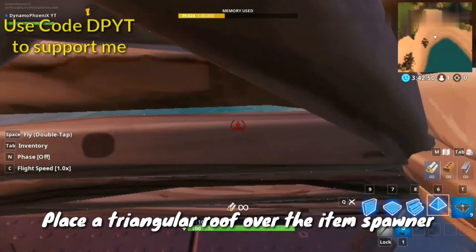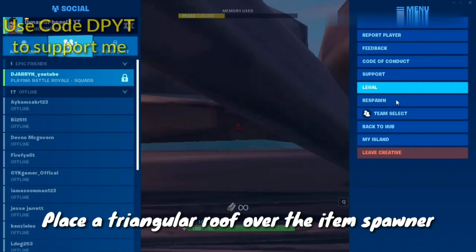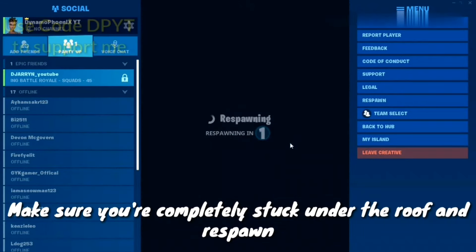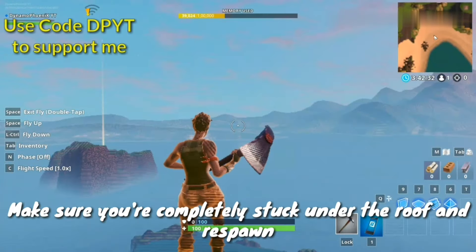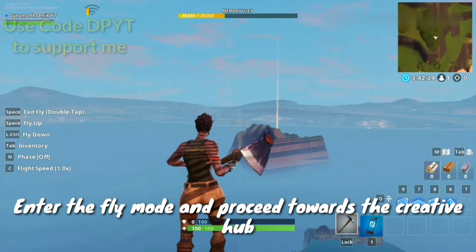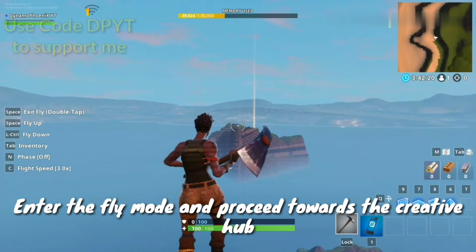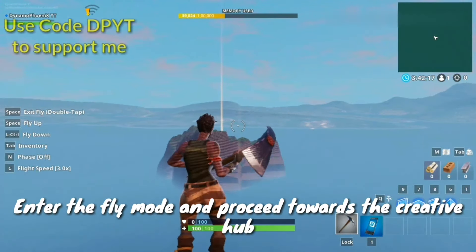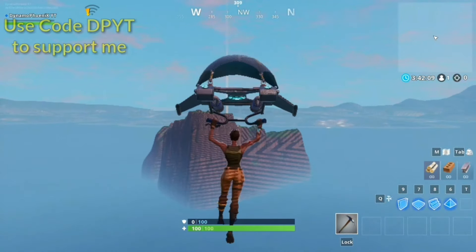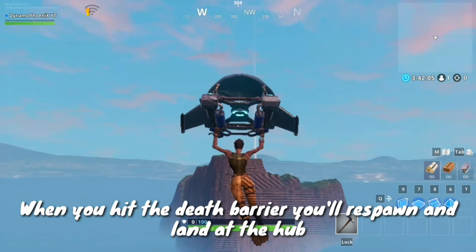After getting to the center of the item spawner, build a triangular roof above you so that you get completely blocked inside the roof. When you're completely stuck inside the roof, click on respawn. When you respawn, enter fly mode.